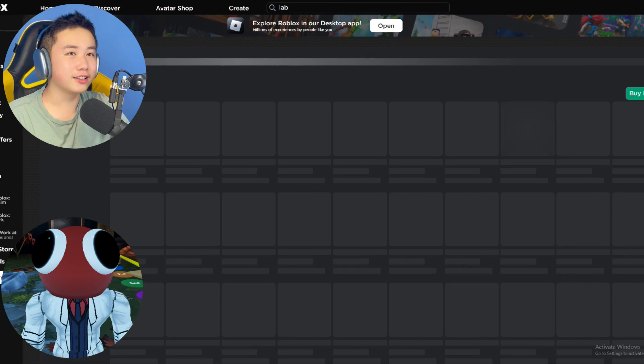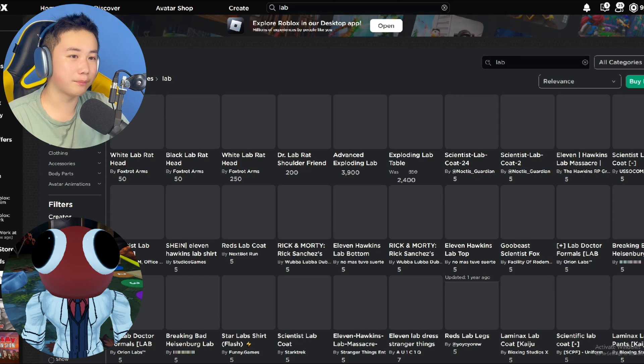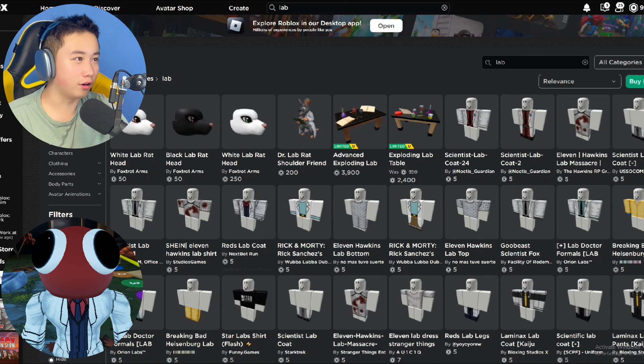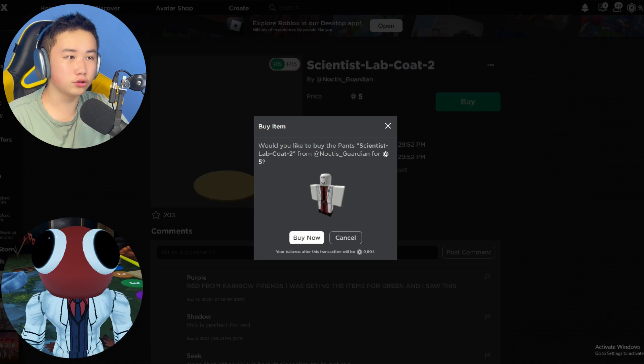And now once we have bought that, let's go check out the lab pants. Very important - without pants, it wouldn't be Red after all. Let's go try this one out. I think it's the only one that we use, so let's buy this Scientist Lab Coat 2.